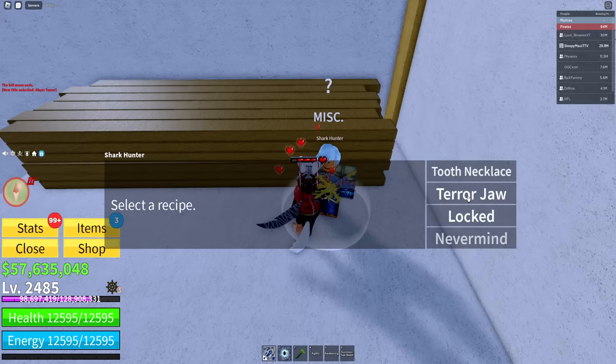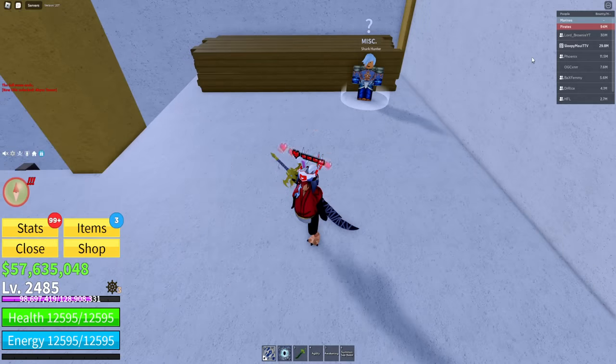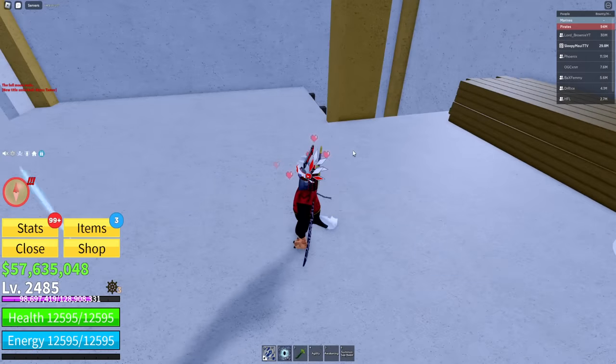Then you want to craft the terror jaw. After you craft these two items, this will unlock the monster magnet. If you guys want to see the monster magnet in action, you can join my live stream — I'm live streaming right now and we are farming leviathans. You need the monster magnet to spawn leviathans.